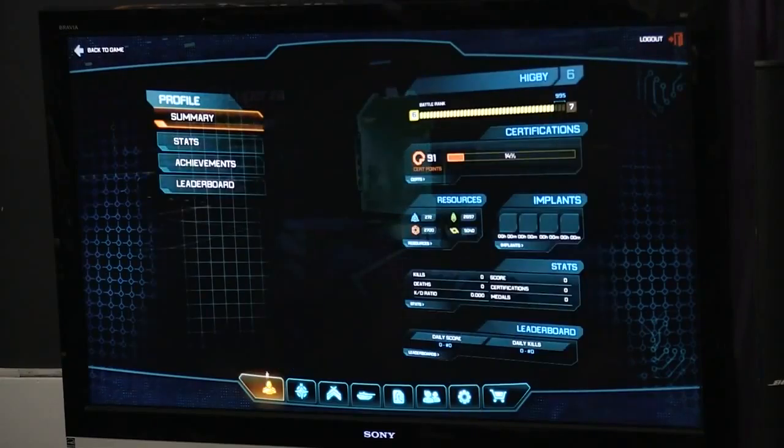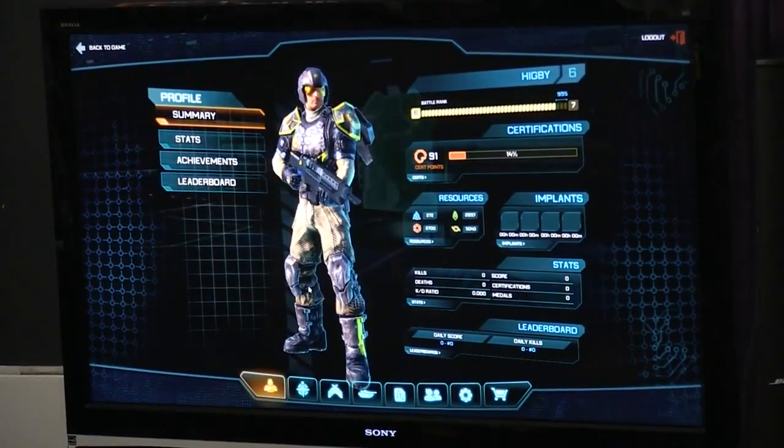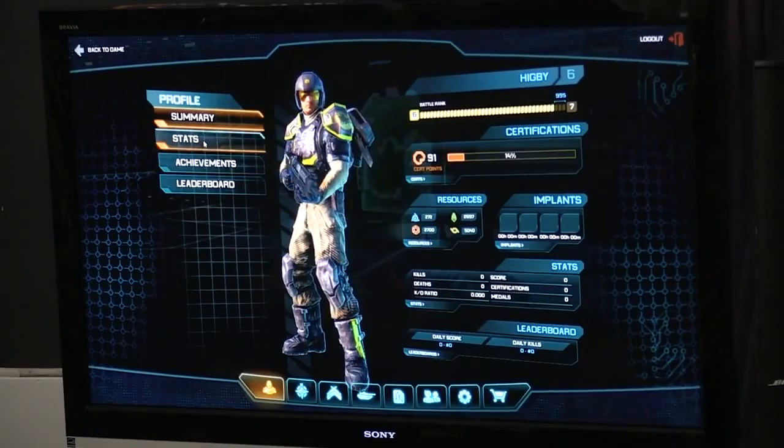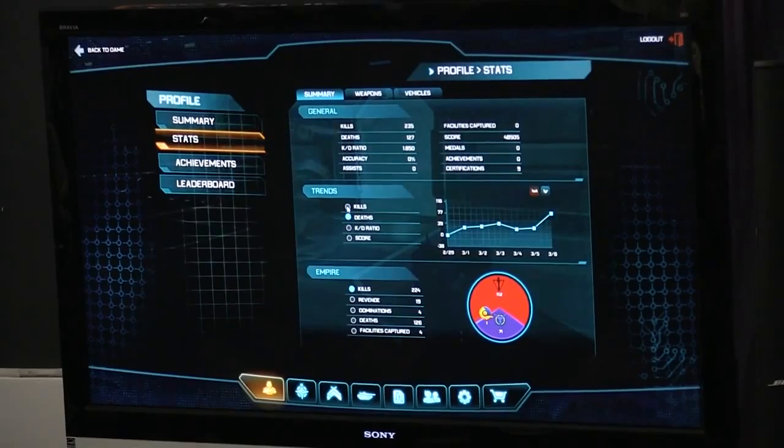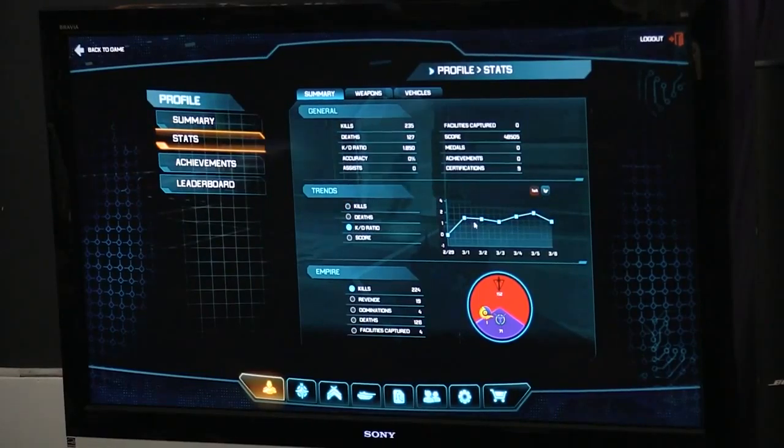First off we have a profile screen. It's fairly normal, but our screen surfaces a whole bunch of really cool stats — like your lifetime kills, lifetime deaths, your lifetime kill/death ratio. You can also see over time the way you've improved. We think this is really meaningful for people to get a sense of getting better at the game. I can see that over the last week as we've been practicing the demo I've actually gotten a little bit better, though my kill/death ratio today isn't great because I kept crashing into trees earlier.